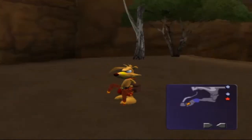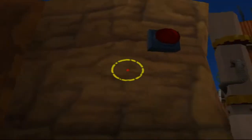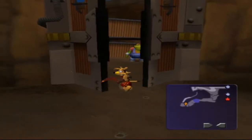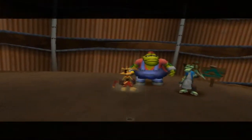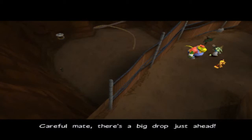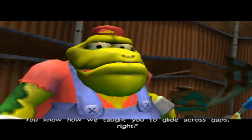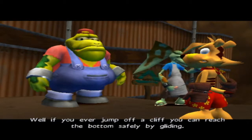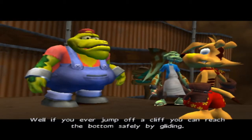How the hell did you get on the other side of the door? Careful, mate — there's a big drop just ahead. You know how we talked about gliding across gaps? Well, if you jump off a cliff, you can descend safely by gliding.